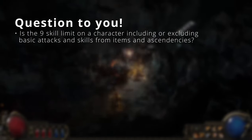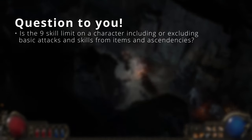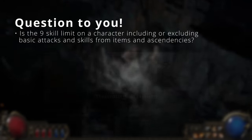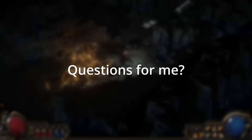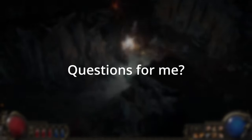One thing I couldn't figure out is whether the 9 skill limit includes or excludes skills and basic attacks from sources other than skill gems. Could you, for example, stack many skills on items with the Gemling Legionnaire? Let me know if you do. If you have any questions about the mechanics covered, feel free to ask. I'll be dropping a Part 2 soon covering defensive mechanics, ailments, and more.